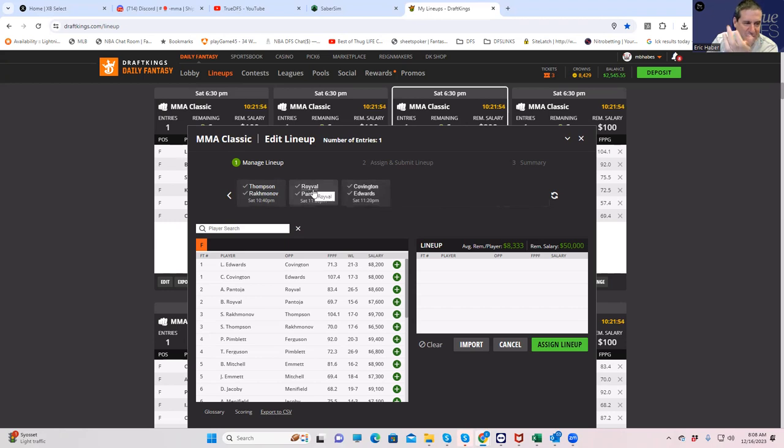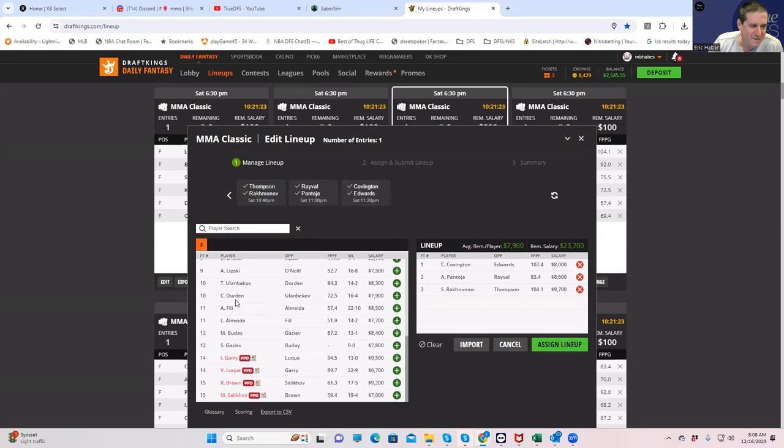Roy Vals seems like a good bit of leverage against Pantoja. Edwards is going to be the guy everybody fades because his win condition is very, very slow. It doesn't take an expert to identify Covington and Pantoja as your lineup anchors. You can make really easy conservative lineups — play Pimlett, Rokhmanoff, any of these wrestlers. You could play Gaziev. This is a very easy card to build good conservative lineups.